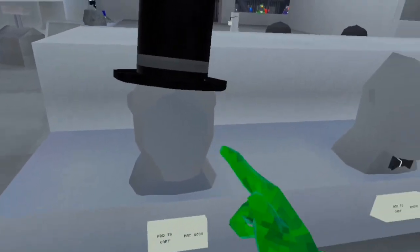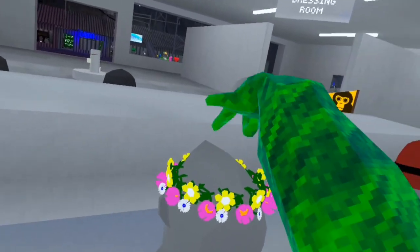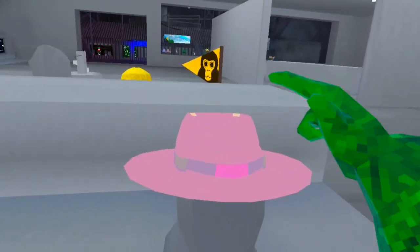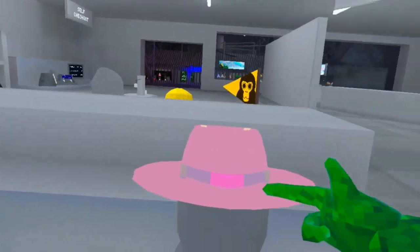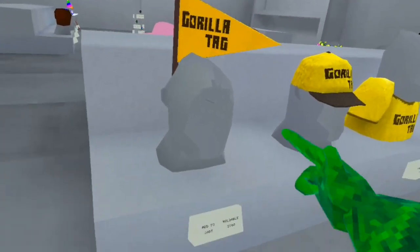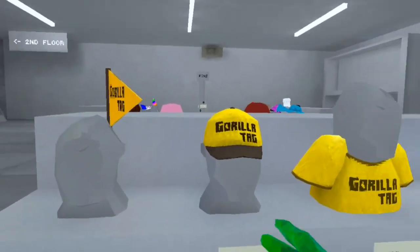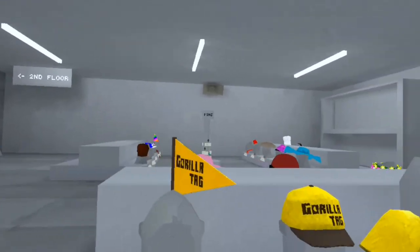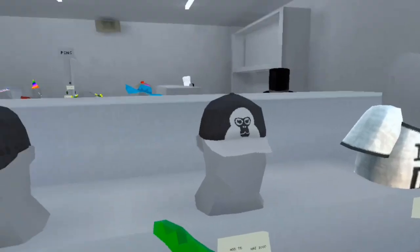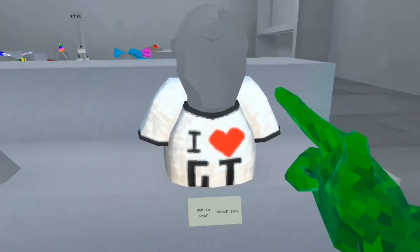We got the top hat that I'm wearing, and this bow tie. We got a flower thingy — I don't even know. We have this red hat. Pink cowboy girl hat, whatever you want to call it. On this side, we have a GorillaTag flag, GorillaTag hat, and GorillaTag shirt — these are the GorillaTag brand cosmetics. We got the monkey hat, a GorillaTag character hat, and an 'I love GorillaTag' shirt.